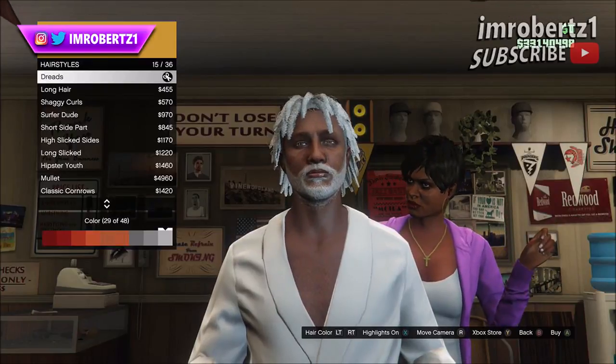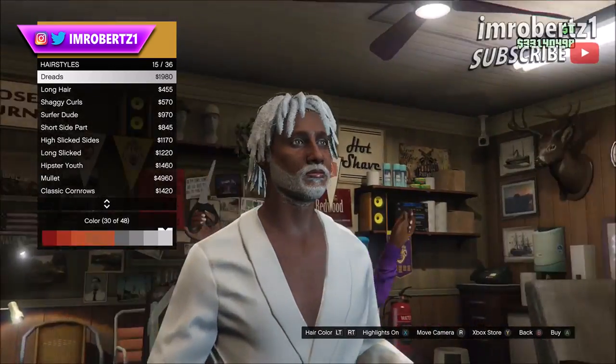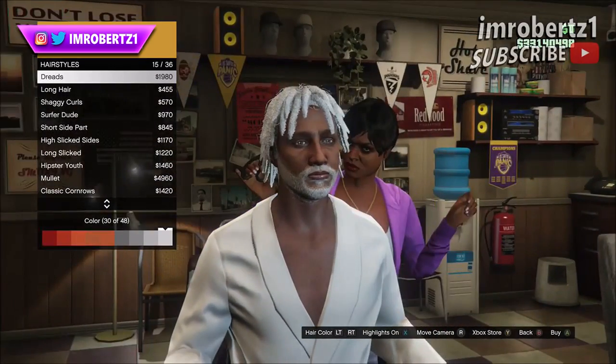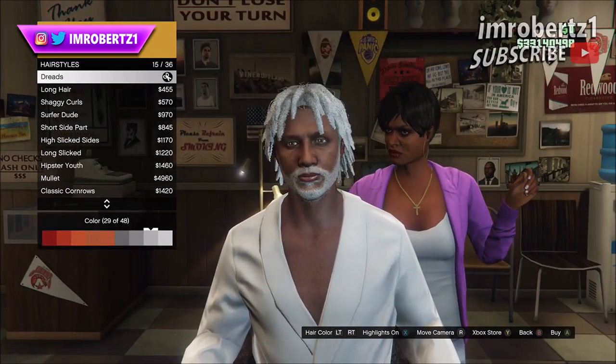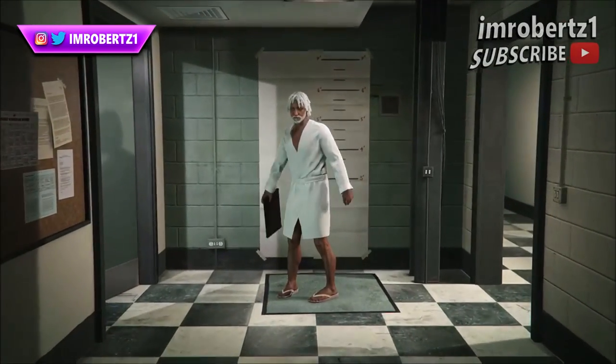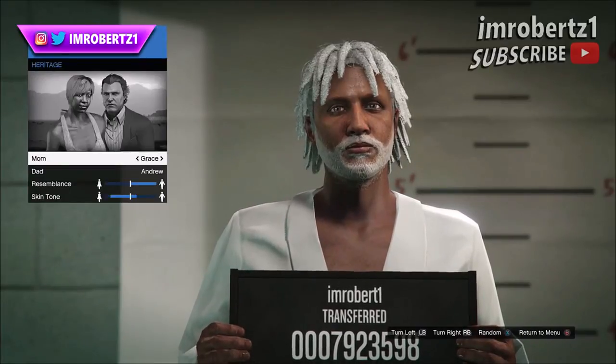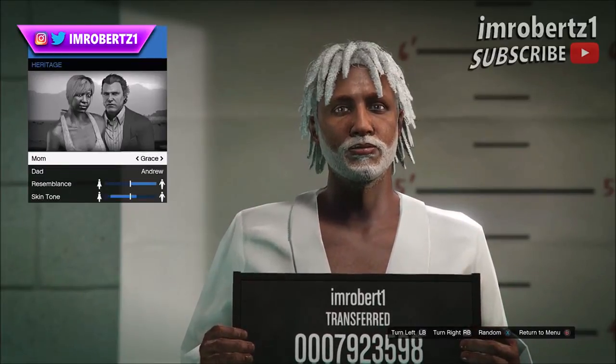Hair white as snow — the only hairstyles that are like wool are the high top and the dreads. I'm gonna go with the dreads, color 29. Now hold down select, go to style, change character appearance. Then go to heritage and for mom pick Grace or Brianna, and scale the skin tone more to the mom.